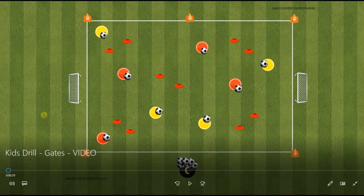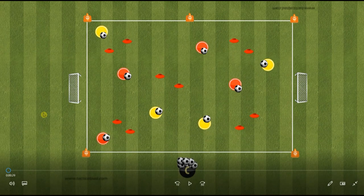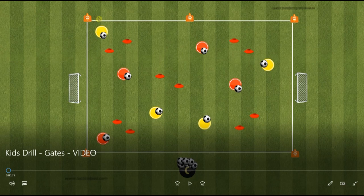Here we have a game called Gates. Nice and easy to set up. All you need is a small area — I've just set up a rectangle here, with a few cones around the outside so the kids know where the area is. Ignore the goals, we don't need that for this drill. All we've got is five sets of cones set out throughout the area, and they're your gates that the kids will be dribbling through.